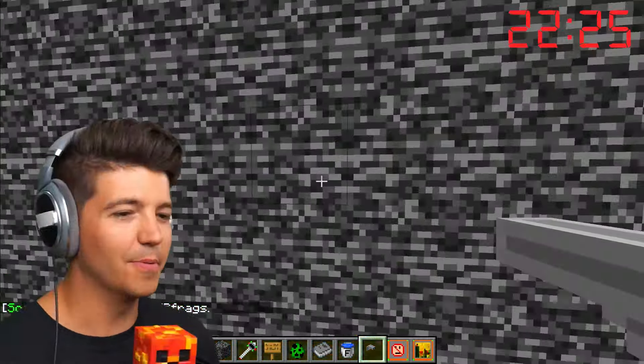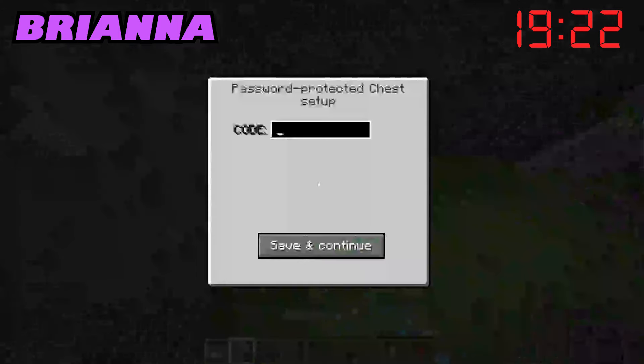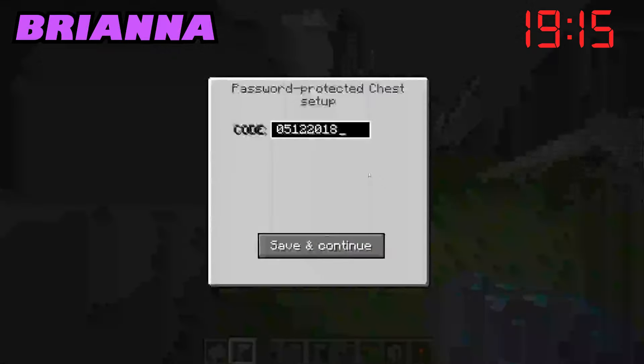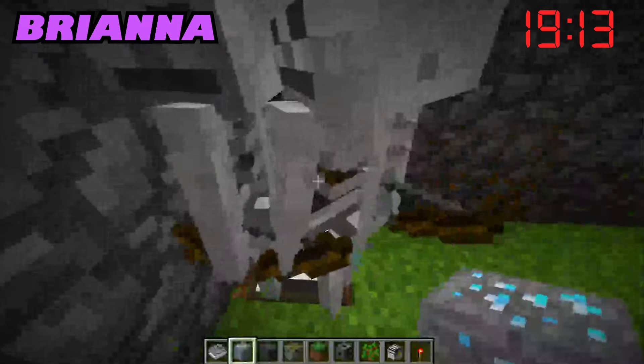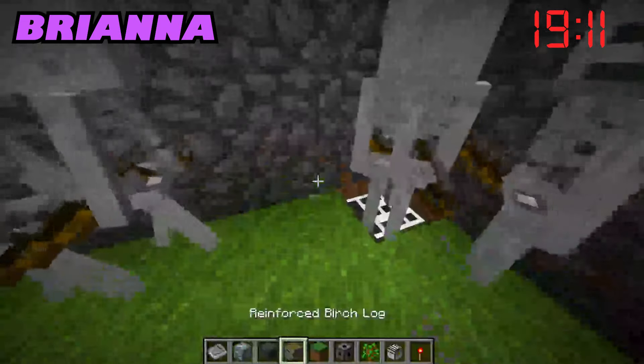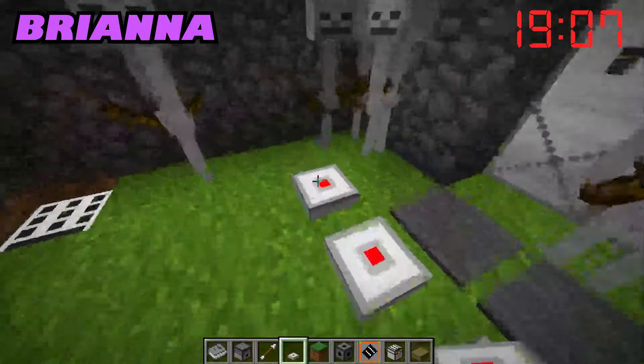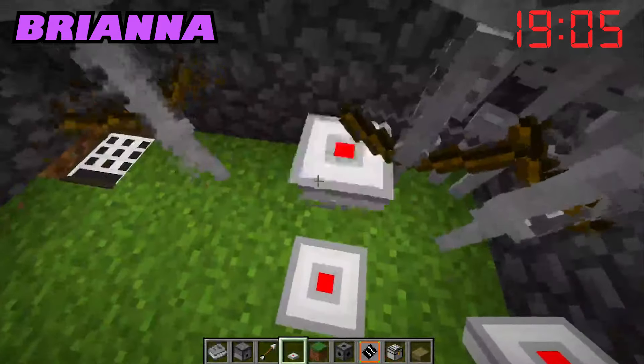I'm just going to put a couple of skeletons in here. We are going to use this password-protected chest, burying it underground, and the password is going to be our wedding date — my birthday and our anniversary. Bouncing Betty — these are fun; it makes you just bounce around a little bit.